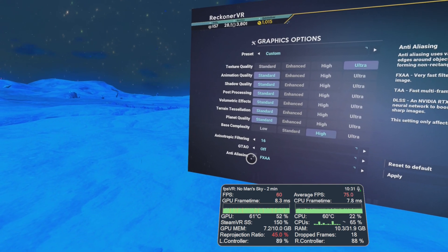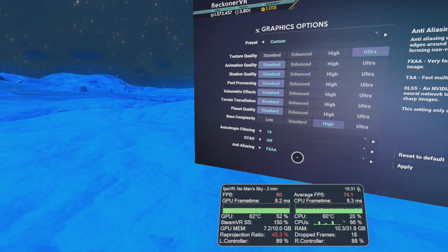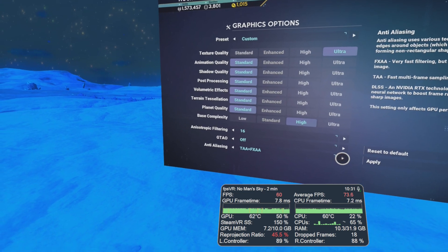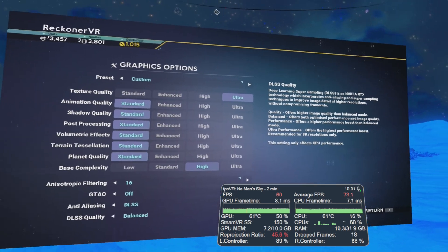Let's just go into these options. The new settings are in graphics options. You can see my base settings here — at the moment I've just got FXAA anti-aliasing in there. So let's switch that over to DLSS.